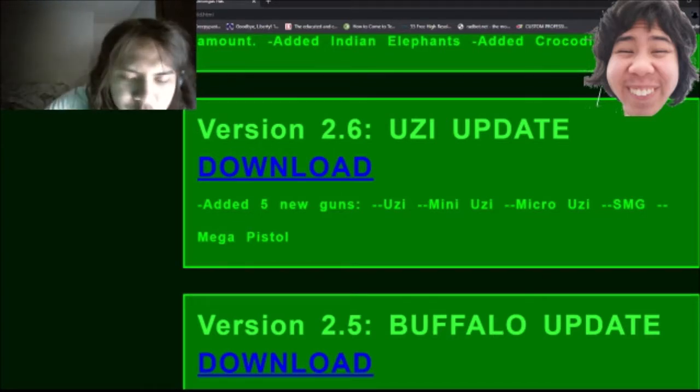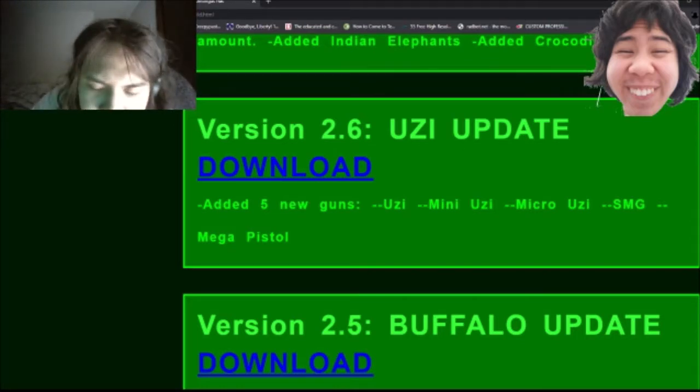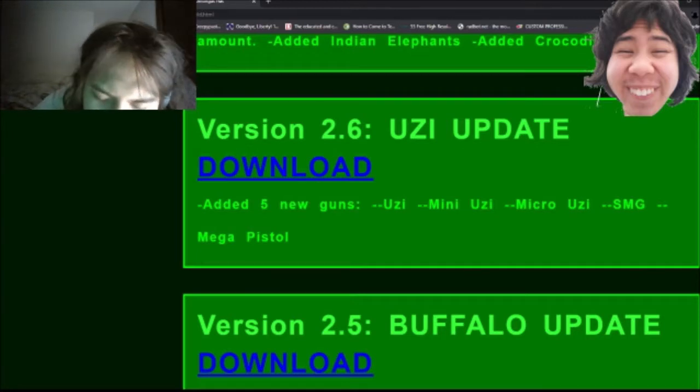On to the next update: the Uzi update, version 2.6. In this update I added five new guns: the Uzi, Mini Uzi, Micro Uzi, Sub Machine Gun, and Mega Pistol.